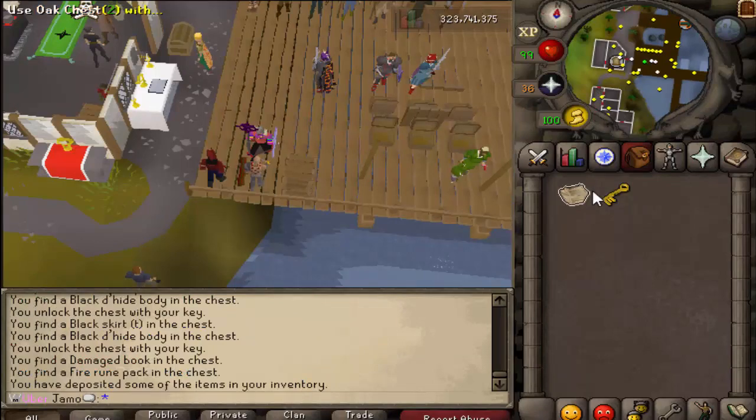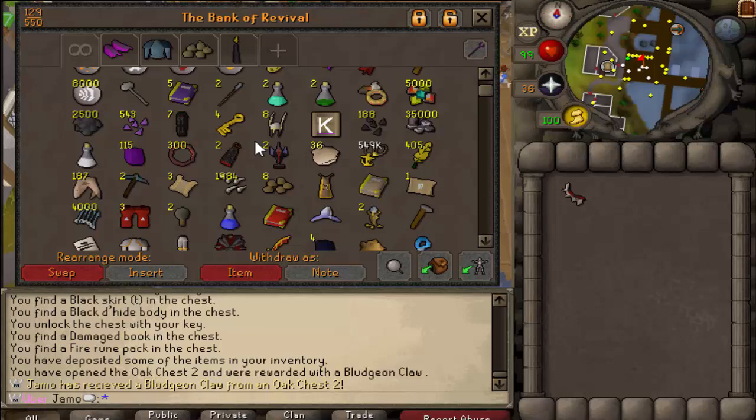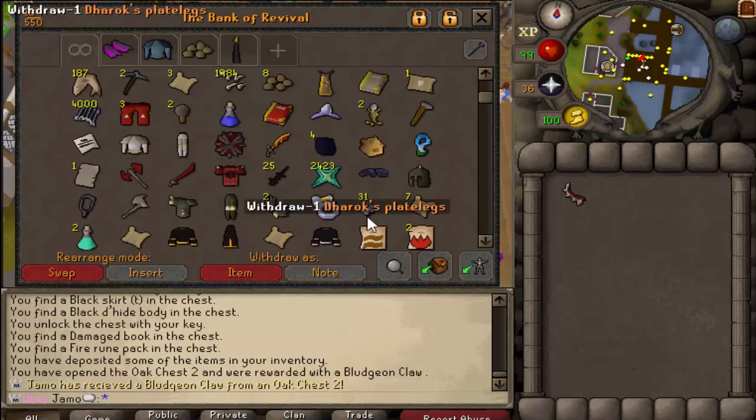One chest out of it — bludgeon claw. That's alright, I suppose. A bludgeon wouldn't be the worst thing, I'd be fine with that.